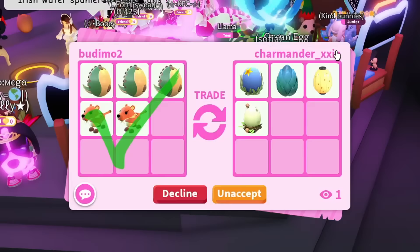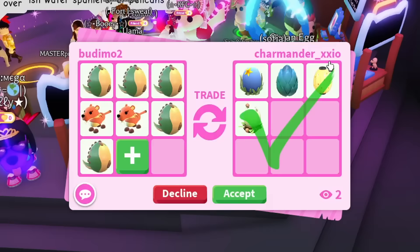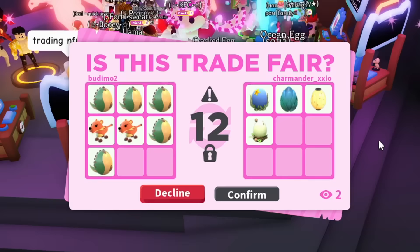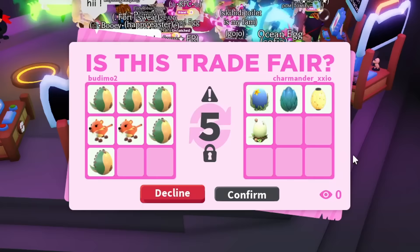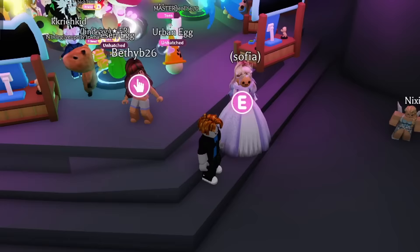They said they're thinking about it — I can add more eggs, so I'll add a few more fossil eggs because I really want to get this done. I'm gonna say they can watch me open them right here. We're trading for the ocean, mythic, Japan, and woodland egg — some of the older eggs — and we're gonna cross these off the list. Let's go ahead and hit confirm. There we go, we got four of the rare eggs!